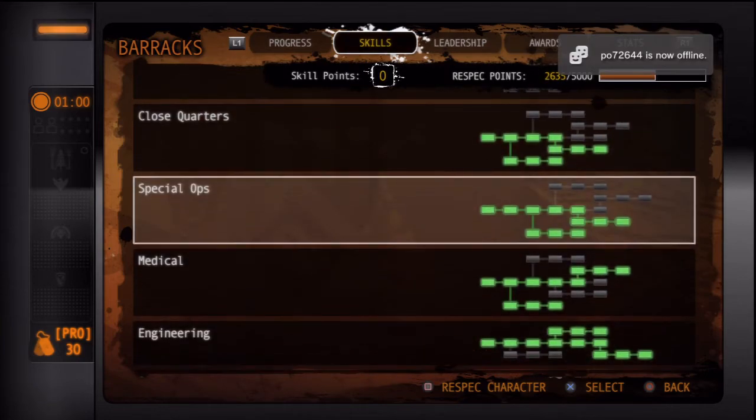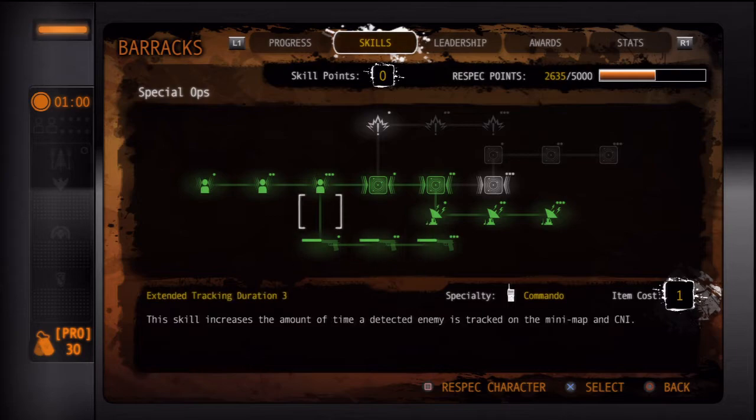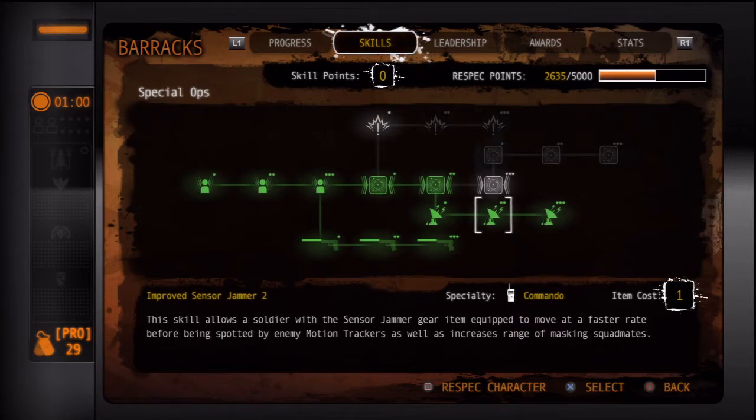After we upgrade weapons, the next branch is special ops. I would not recommend using a suppressor until you upgrade this, because it won't be very effective. The suppressor skill affects how effective your suppressor is at range — if it's not upgraded, someone at mid distance will still detect you, but if it's fully upgraded they have to be super close to hear you. The tracking duration is how long someone shows up on the map as a red dot after they shoot. One key thing to know: the sensor jammer beats the motion sensor. If someone has a motion sensor fully upgraded, they cannot detect people with a sensor jammer fully upgraded.